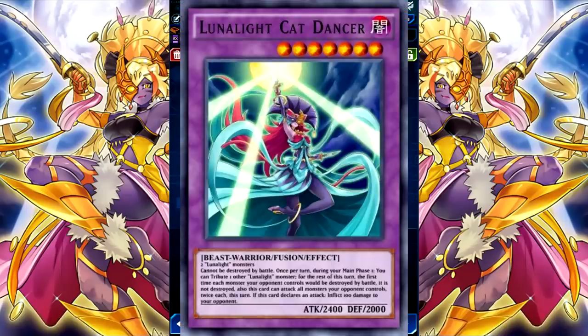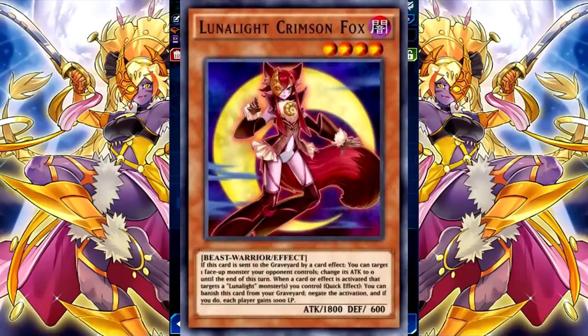The other strategy is an OTK via Cat Dancer. This card cannot be destroyed in battle, but most importantly, by tributing off another Lunalight monster, it can attack each monster your opponent controls twice — the first time not destroying the monster. And when combined with Crimson Fox, which can reduce the attack of an opponent's monster to zero, you have a pretty easy OTK.